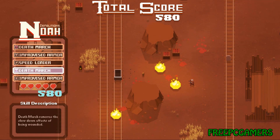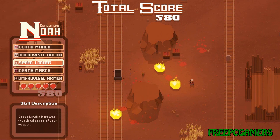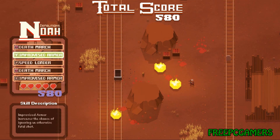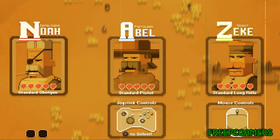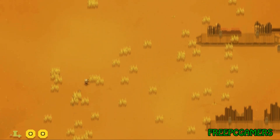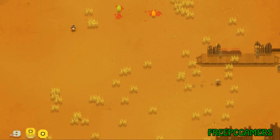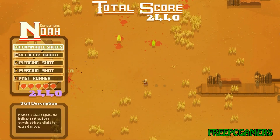The perks include things like speed loader, death march, and armor — I'm gonna go with armor. By now you're probably asking yourself what is the story of the game. There is none so far; there are no boss fights and no story, but it is a work in progress and story and boss fights will be added later into the game.